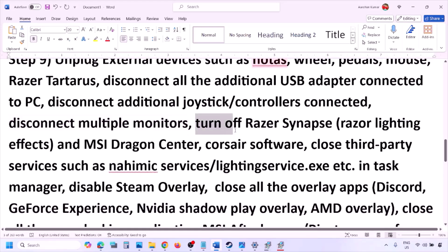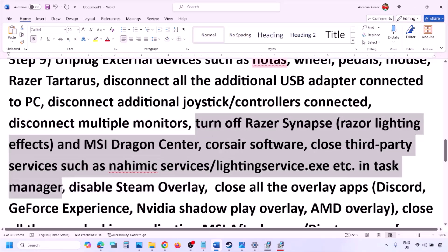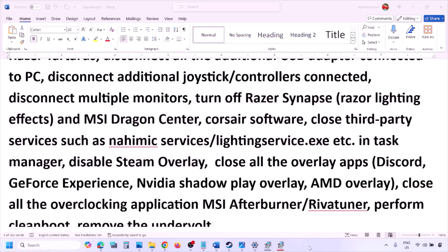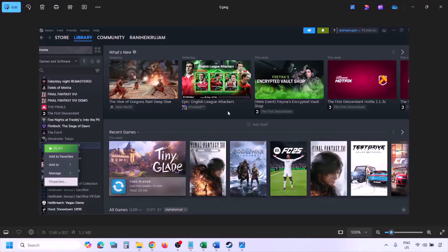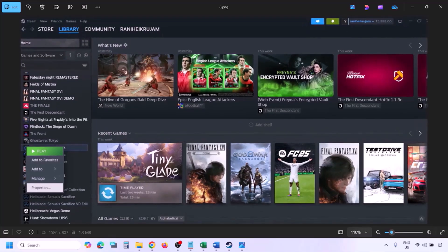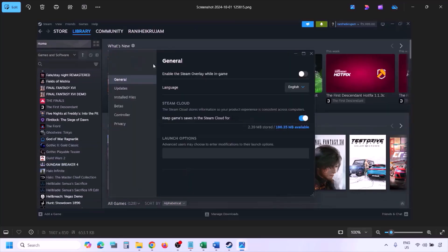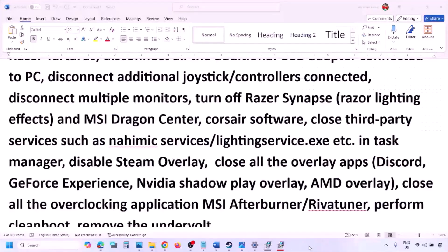Disconnect any additional controllers, and if you have multiple monitors try launching the game on a single monitor. Close any third-party services or applications that are running. Disable Steam Overlay by going to Steam Library, right-clicking the game, selecting Properties, going to the General tab, and turning off 'Enable the Steam Overlay while in-game.'